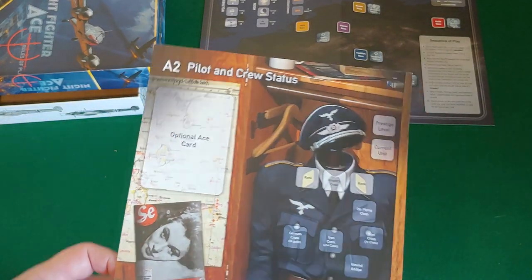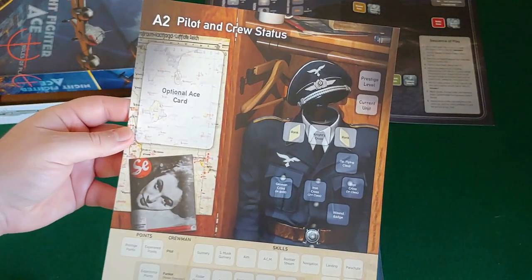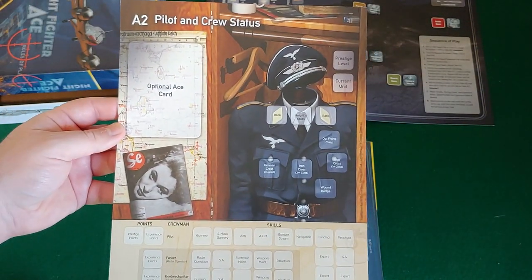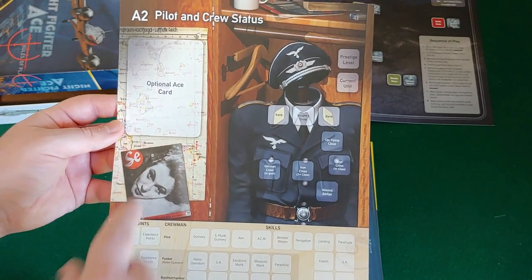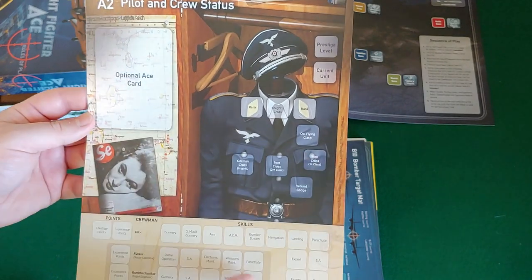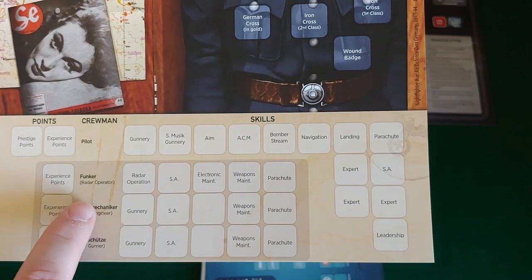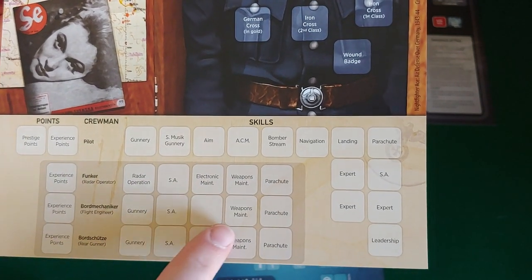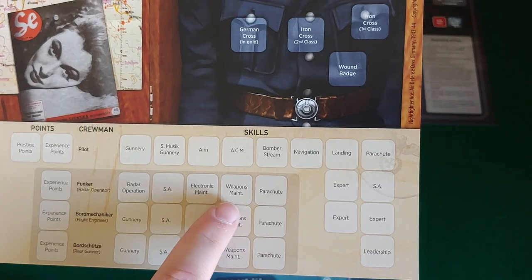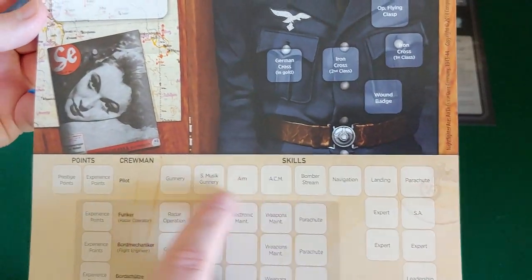Pilot and crew status sheet. So one side here - there's my guy. Ace, optional ace card, siege level, different awards, his skills. You can see where you put in his skills, points for experience for different positions. Electronic maintenance, weapons maintenance, parachute. Skills for landing, bomber stream, gunnery. Awesome.